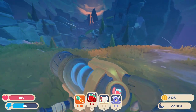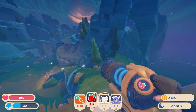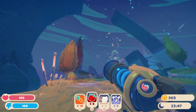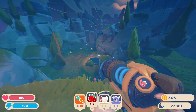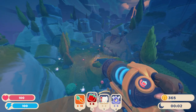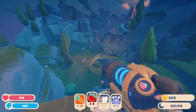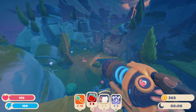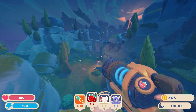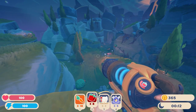Then you're going to have access to the teleporter which will take you right on over to Ember Valley. Once you're in Ember Valley, go ahead and explore it - I haven't even explored it yet. Get subscribed for more Slime Rancher 2 tutorials in the future. As I learn stuff about this game I make tutorials to help you guys out, so get subscribed and I'll see you in the next video.